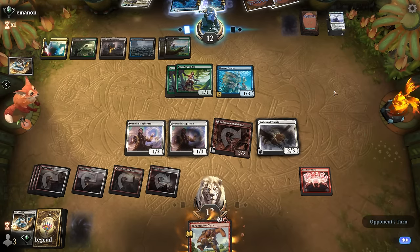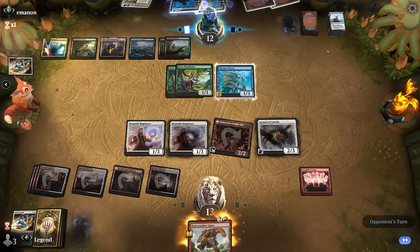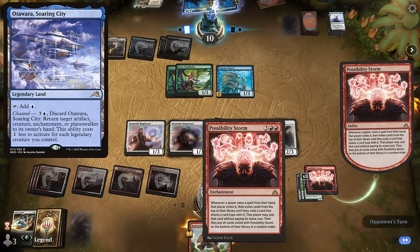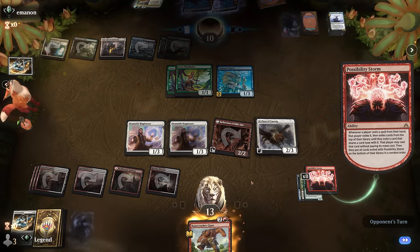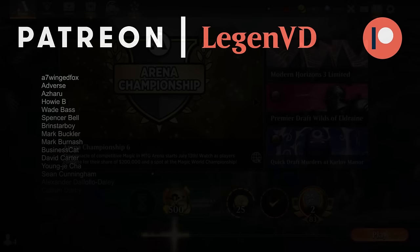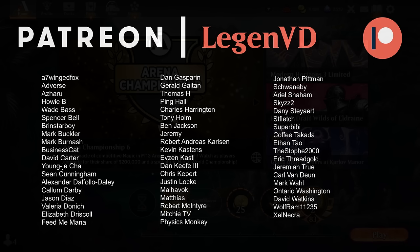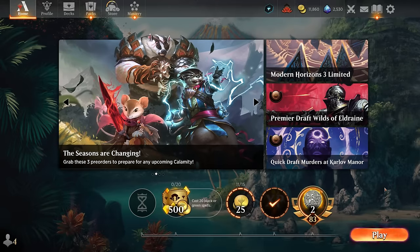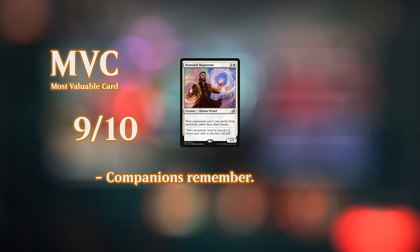With double Magistrate and Archon we have a lot of redundancy, and if our opponent had an Otawara they would just bounce the Possibility Storm itself. That wraps up our Boros Prison deck in action. I definitely would not recommend this as a competitive choice, but you can maybe get away with it on the casual queue. If you ever do assemble the combo to lock the opponent out, it can be incredibly satisfying — and funny to see how the opponent still tries to cast spells when it doesn't help them. Definitely more of a meme deck, but always fun to see in action. That'll do it for today's gameplay — thanks for watching, hope you enjoyed, and as always have a nice day.